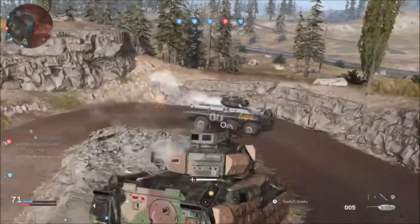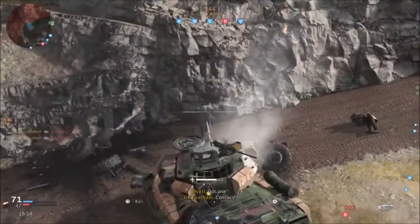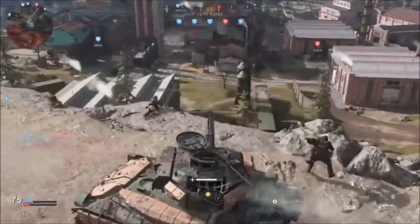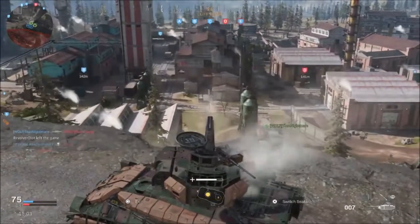I managed to earn about 30 kills in my first life of one match by doing this in just about two minutes. I also found that a lot of UAVs and streaks are usually called in by the enemy, so I would also recommend sitting in the back of the spawn with your launcher occasionally next to an ammo crate and constantly shooting things down.